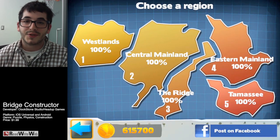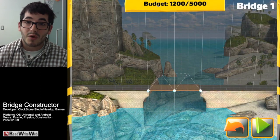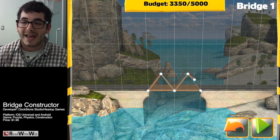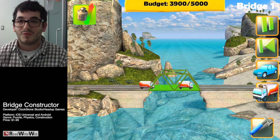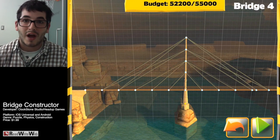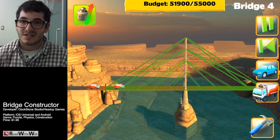It's a physics-based puzzle game that has you building bridges out of real world materials to connect your cars and trucks from one side of the road to the other. The game starts off pretty simple — you're given some wood and a modest budget — and quickly progresses to a wide variety of materials ranging from concrete to metal to suspension wire, with bridges across giant arctic canyons and city chasms.